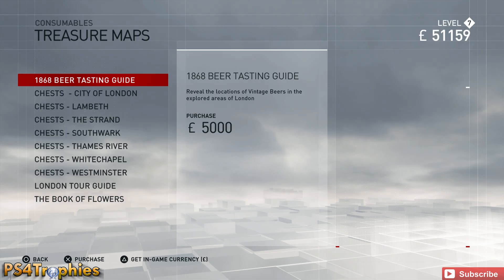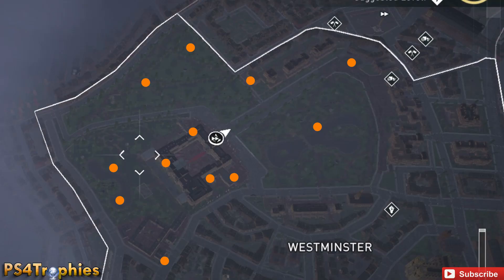There are two collectible types not included in those maps. I made a map of all the royal letters — this will get you a trophy called 'A Life in Letters.' They're all in Westminster, more specifically in the Buckingham Palace area. They're all located outside with the exception of one inside the palace, in the top left corner. I never found a vendor that sold a map for these, so I made one for you.